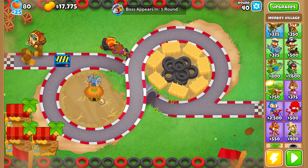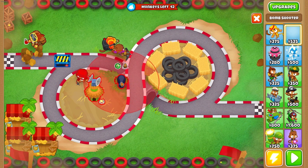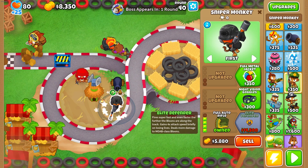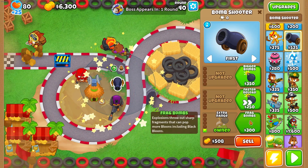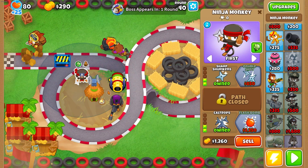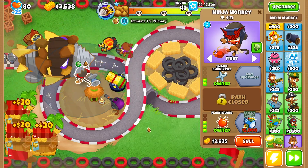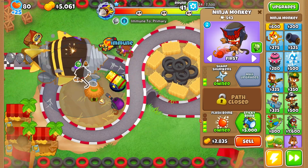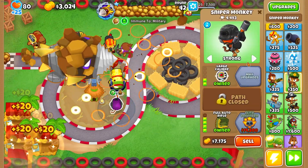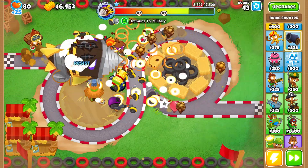So we have our Radar Scanner, our Ninja Monkey, our Bomb Shooter, and our Sniper. Let's upgrade our Sniper and our Bomb Shooter. Now let's save up for the Ninja, and Sticky Bomb - make sure that's targeting strong. Into Military, and we're going to set this to Close so that anything that can hit is nearer to it.